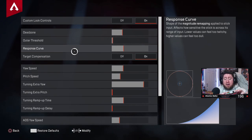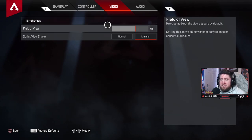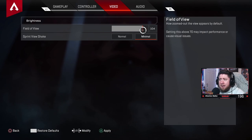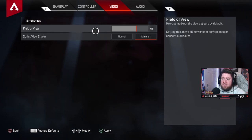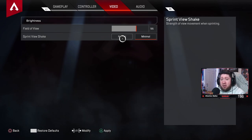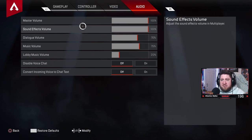Video settings: brightness at dead center. Field of view on 96 — you can go up to 110 and many players like 102 to 106, but 96 works best for me. Sprint view shake: set to minimal. Normal is very shaky and can cause nausea when you're slide-jumping. Minimal keeps the screen stable.